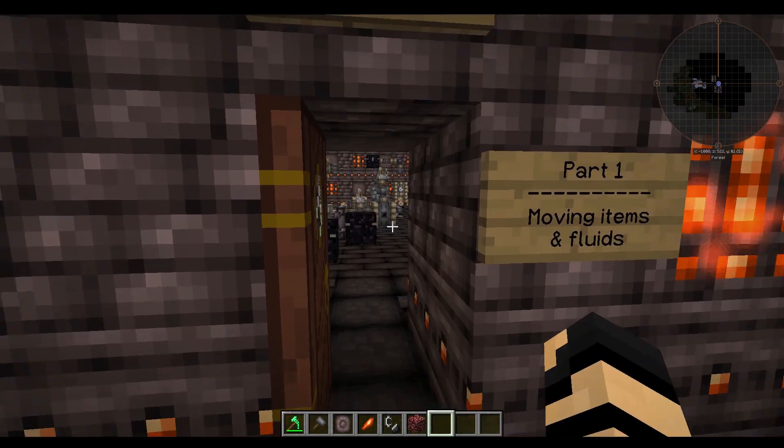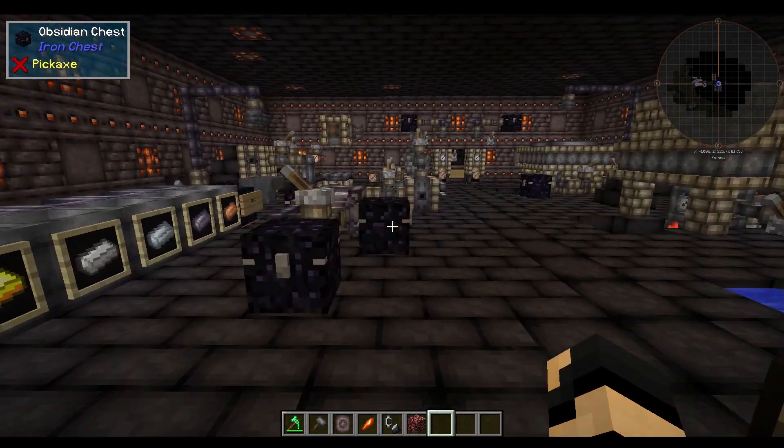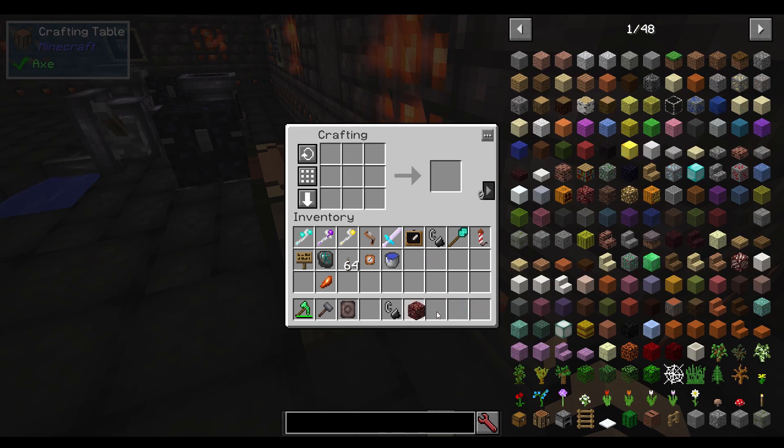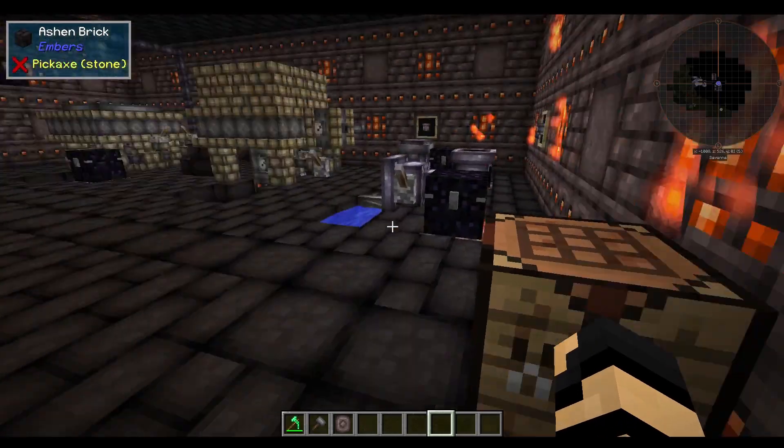I should also mention a few small things that I may have neglected to mention in the past: if you take an Ember Crystal and toss it in here, you'll get six Ember Shards. You can take those six Ember Shards and recraft them into an Ember Crystal — it's just like a block of coal versus a regular coal, and that should help some people out.